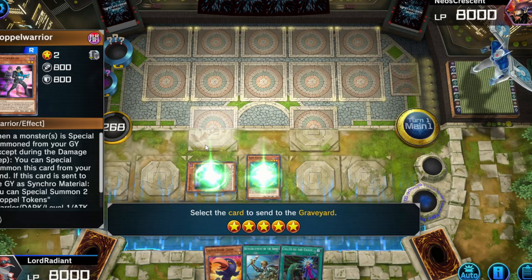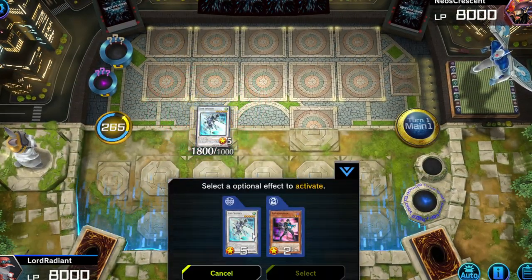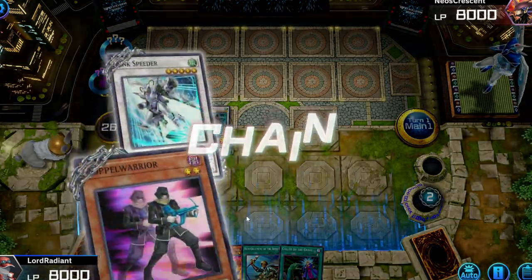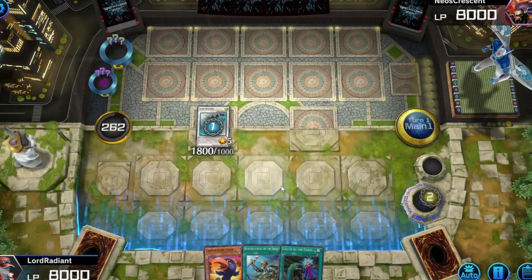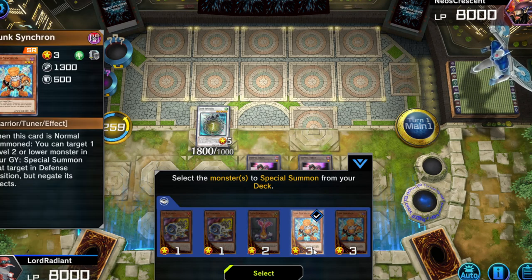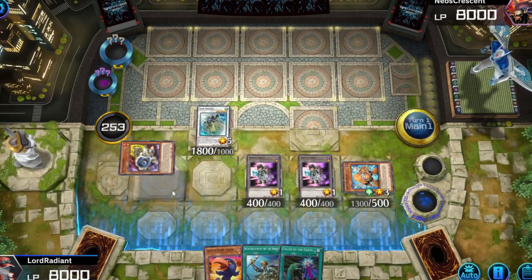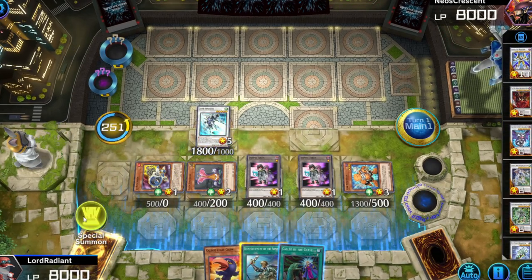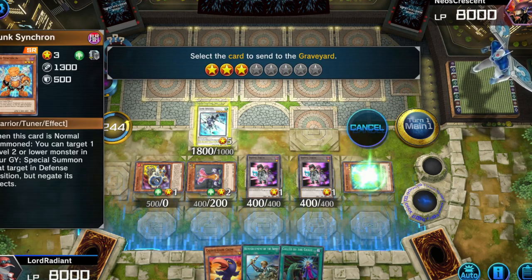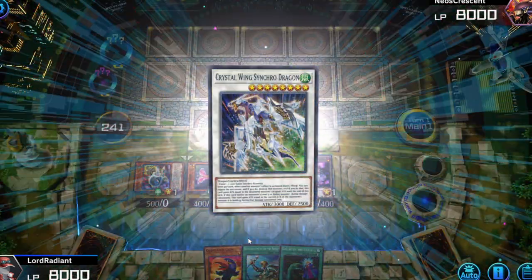Synchro Summon to Junk Speeder. I'm just gonna say we're dead if they have Nabooru — the Meteor guy who kills everything — if that happens, we're done for. Get the tokens because we want the good tokens. Take Junk Synchron, Jet Synchron, and Fluor Synchron. Let's get out the Crystal Wing Synchro Dragon. I love this card — this is one of my favorite cards in all of Yu-Gi-Oh.